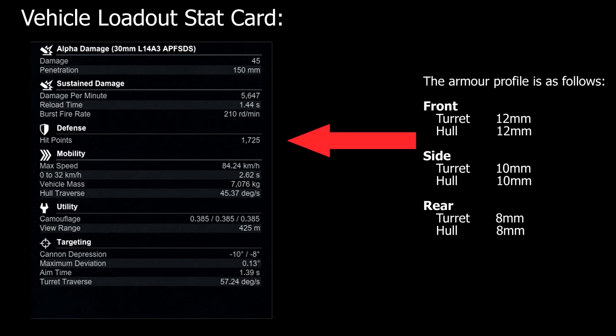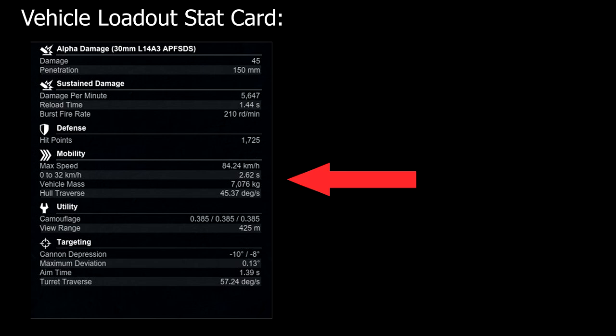We sit in the middle ground for AFV HP at our tier with 1,725 HP total. Armour-wise we have very little: 12mm at the front, 10mm at the sides, and 8mm at the rear, making us vulnerable to almost all ammunition types and meaning HEAT and HE rounds are very likely to receive damage bonuses. Whilst we have enough HP to take a couple of hits, our health will not hold up in a sustained firefight. Regarding mobility, we are the slowest AFV at our tier by a significant margin — 84.24km/h versus the LAV-150's 99.72km/h — but still a very fast tracked vehicle. Unlike the other AFVs, we can turn on the spot due to our tracks, which is advantageous when hiding behind small cover and needing to change orientation.